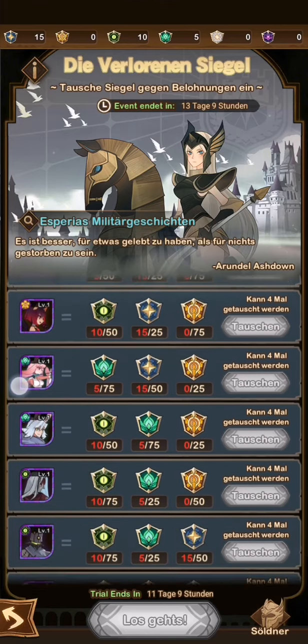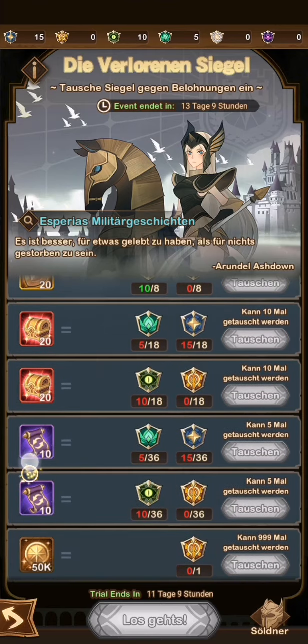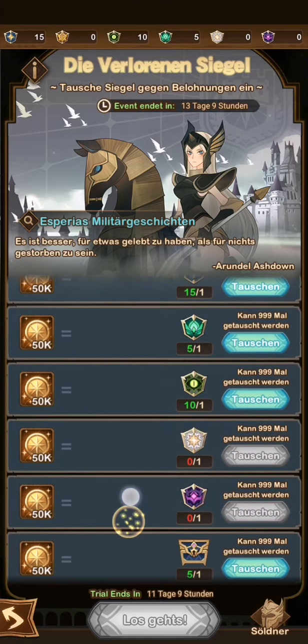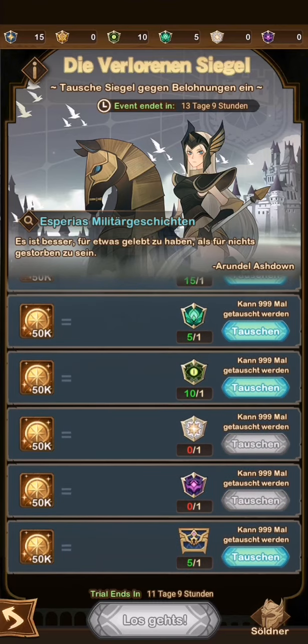In the last sigil event, the absolute worst value at the bottom of your list should be gold. Gold is so easy to obtain, and you should only go for it on the last day if you have leftover sigils, because sigils won't carry over to the next event — they will disappear. So if you have three or four emblems left, just use them on gold, but don't prioritize it.